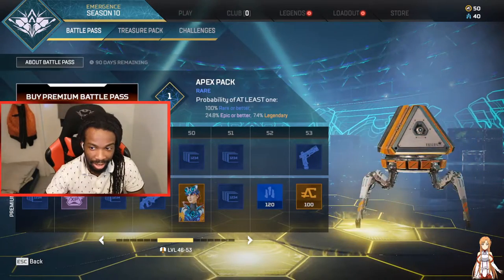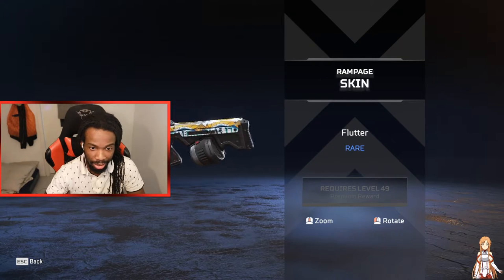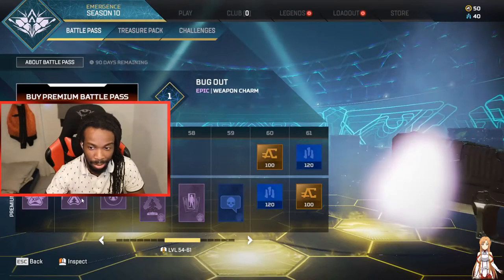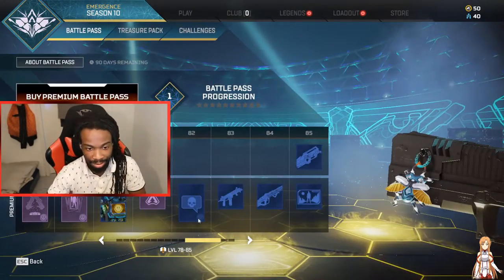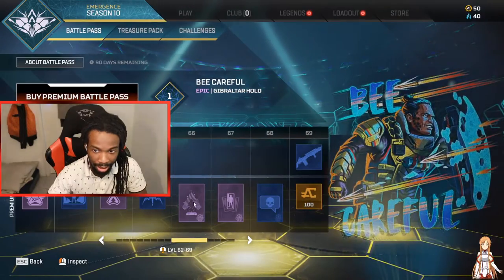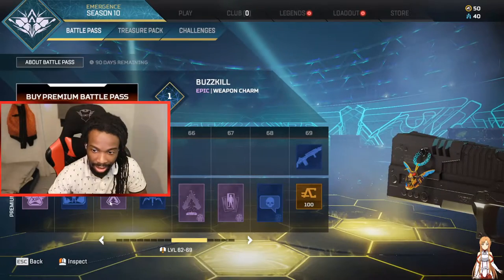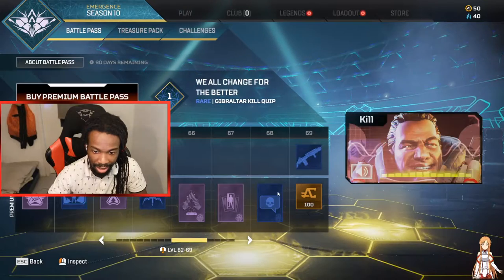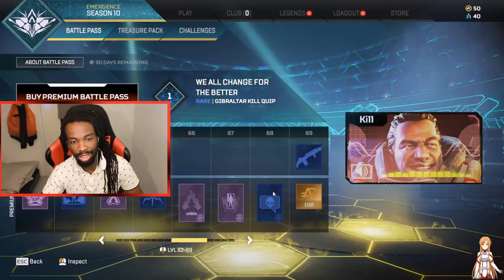We got some Horizon and we got the new gun — Blur, that's the name of the gun. Some more XP. This season is all about bugs, isn't it? It's about bugs — we got Gibby with a bee. This is all about insects. I think it's a summer, a summery type of thing.